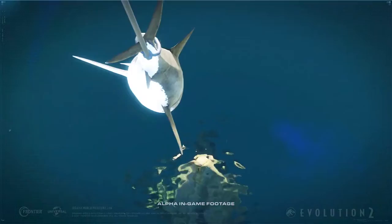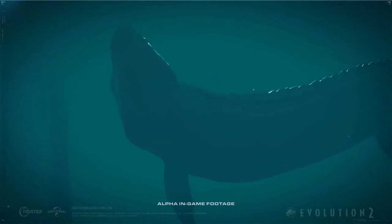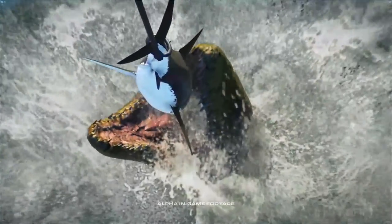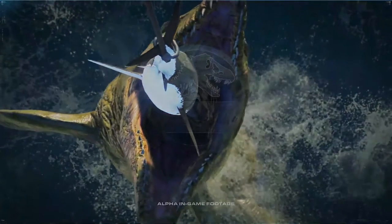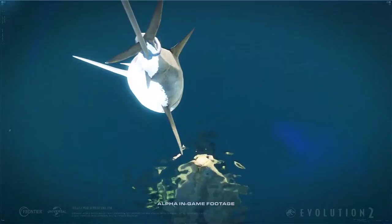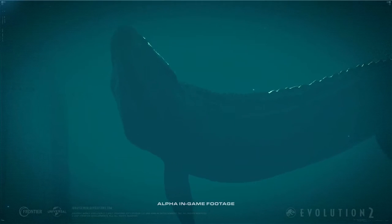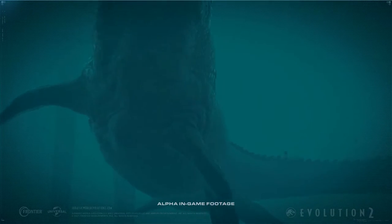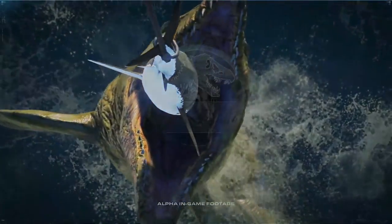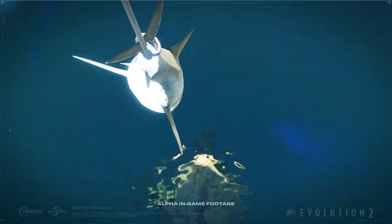I was thinking about whether the Mosasaurus can leap from the water and eat escaped dinosaurs, like it ate the Indominus Rex, or even eat guests too. I am still curious if the Mosasaurus can rampage if the lagoon is too small or there isn't enough food, or if there are other marine reptiles in the same lagoon. I imagine it would eat different species since the Mosasaurus does not get along well with others.